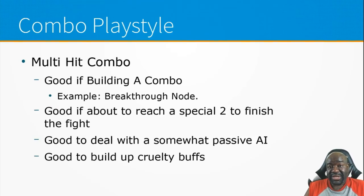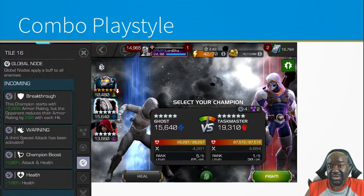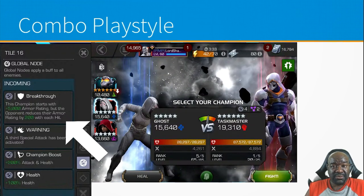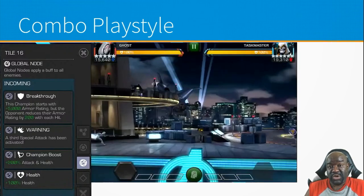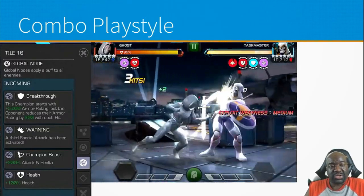Some Ghost players say you never want to do multi-hits, especially a five-hit combo. But there are situations where you might want to. One is if you need to build up your combo for certain nodes — like Breakthrough, where every hit reduces their armor or block proficiency, so you do more damage the more hits you land. In that case, you might want to do a five-hit combo before firing off your special two for maximum damage.